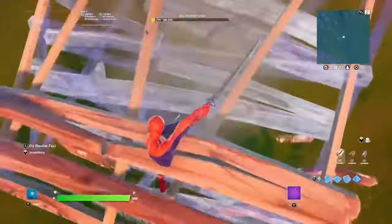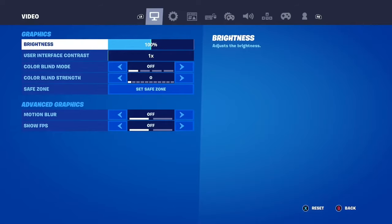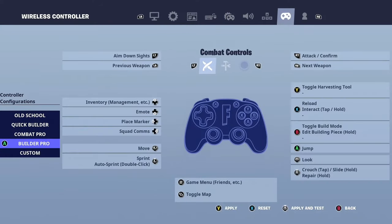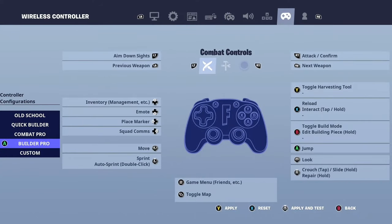What you're going to do is go ahead and go to settings. If you go to Builder Pro, take a look at B or whatever the original edit button is. It should say toggle build mode and edit building piece hold. That's basically where the hold time is generated, because the edit button has been assigned two roles: toggle build mode and edit building piece hold.